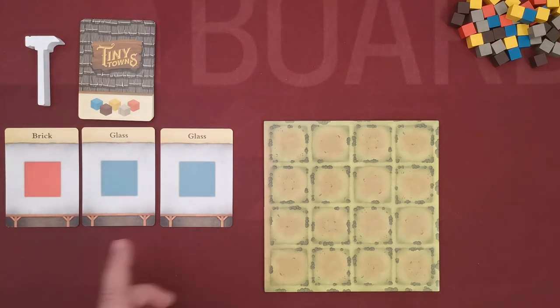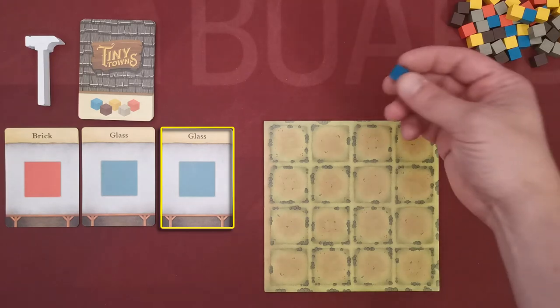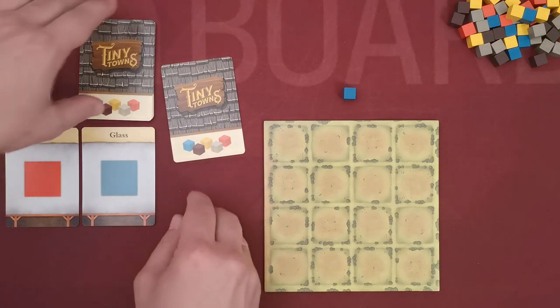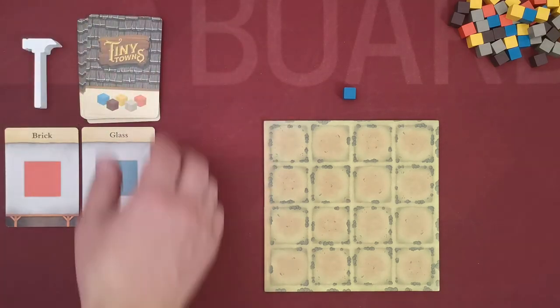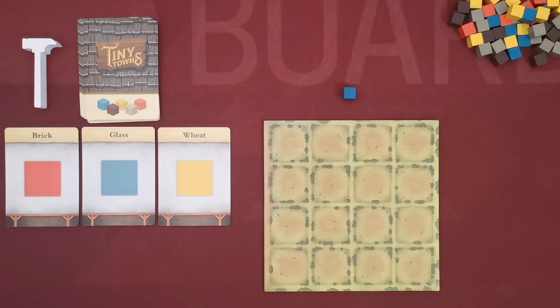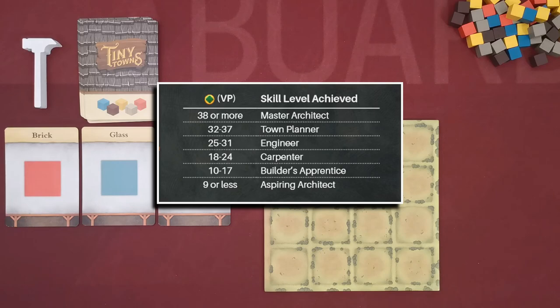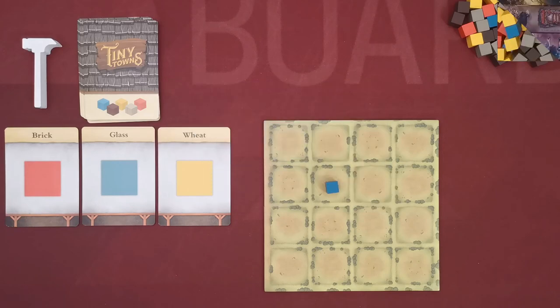On every round, the player must choose one of the face-up cards and take the corresponding resource. The selected card is flipped face-down and placed at the bottom of the stack, then a new card is revealed. The player then continues the round by placing the resource, constructing buildings, and so on. At the end of the game, the player's final score is evaluated using a table on page six of the rulebook. That's how you play Tiny Towns — a quite awesome game by AEG. If you like our videos and want to see more, please subscribe to our channel. Until next time, have fun and play more board games!